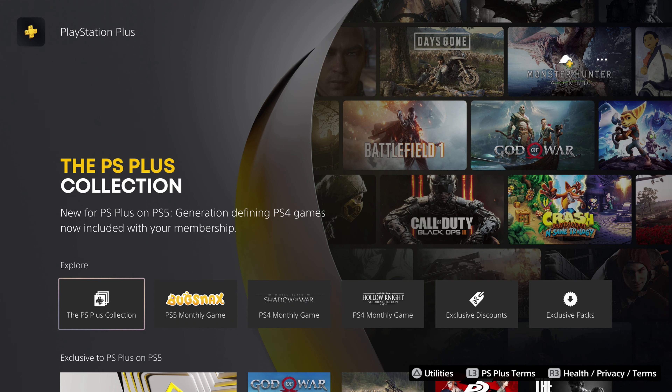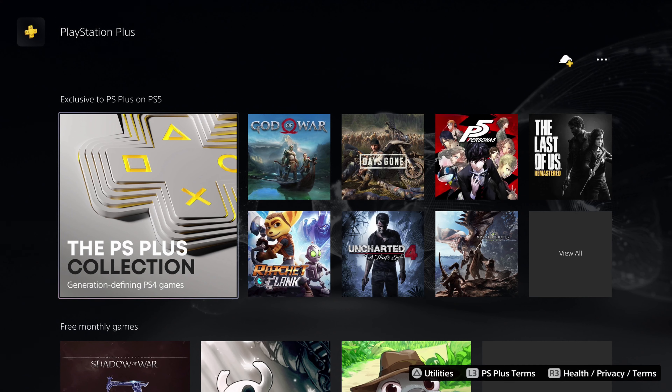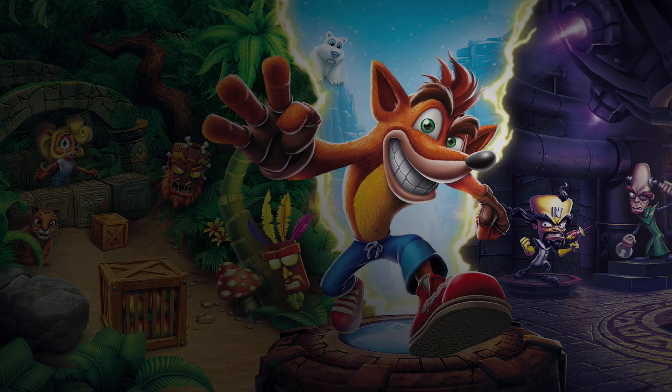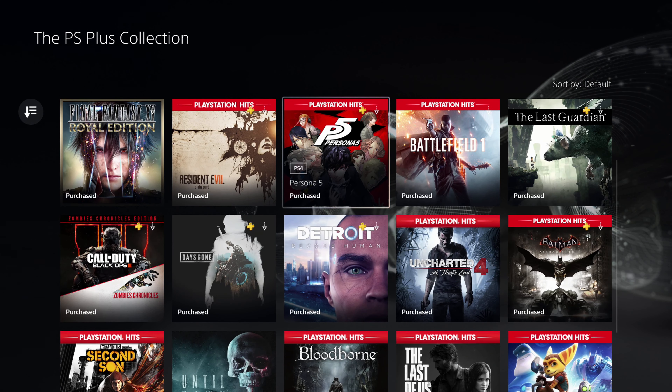So what we're looking at is the PlayStation Collection here. You've got the button there, or if you go down further you can see it here. So the PlayStation Plus Collection — generation defining PS4 games. You click here and you can go through this and subscribe to them all. Normally there would be a button here to subscribe, but because I've already grabbed them all, they show up as purchased. That's how they work — you basically own it now.